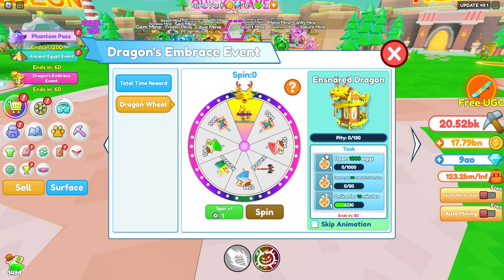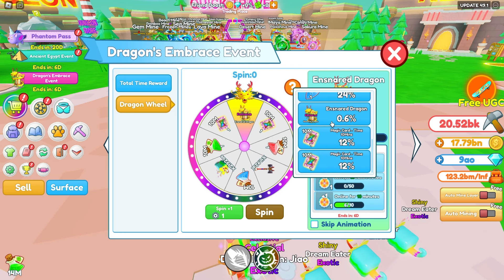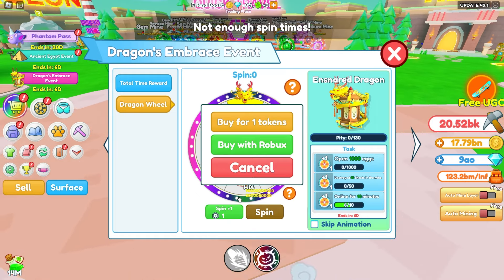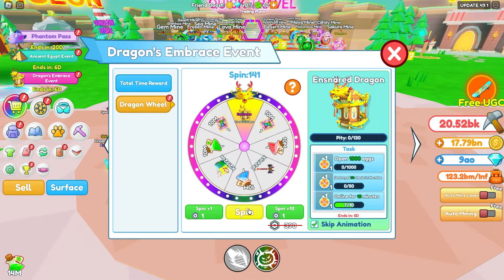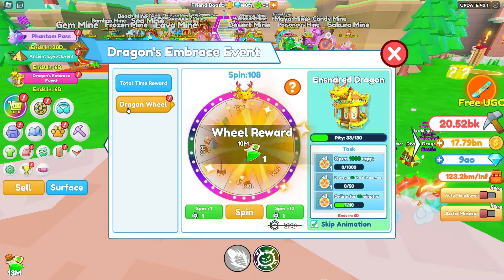We can get spins by opening eggs and doing all of these quests right here, and maybe we get one for free. Let's grab some of these and do some plus 10, and keep getting spins until we get pretty much a guaranteed chance. There we go — now let's keep spinning. I'll go ahead and keep spinning that later.